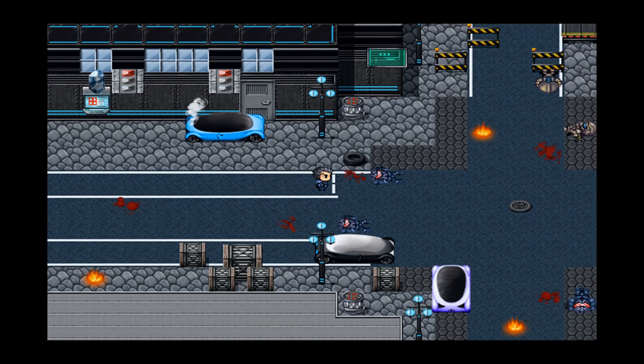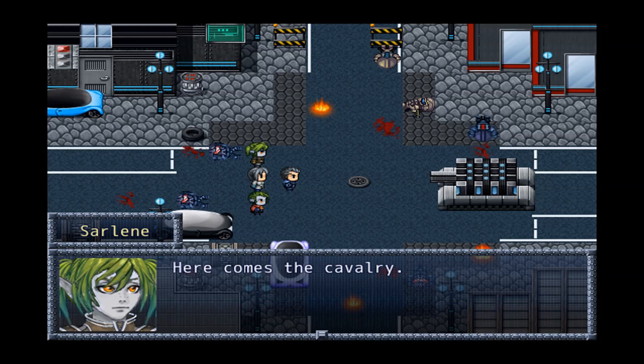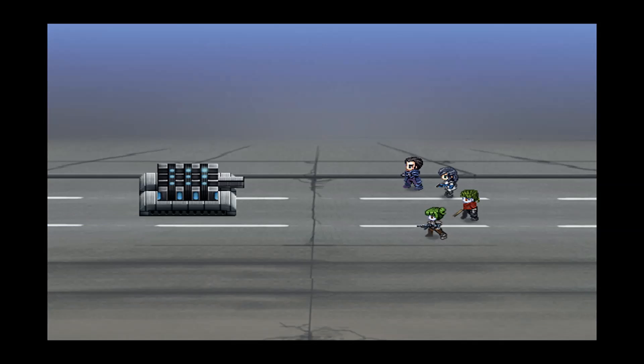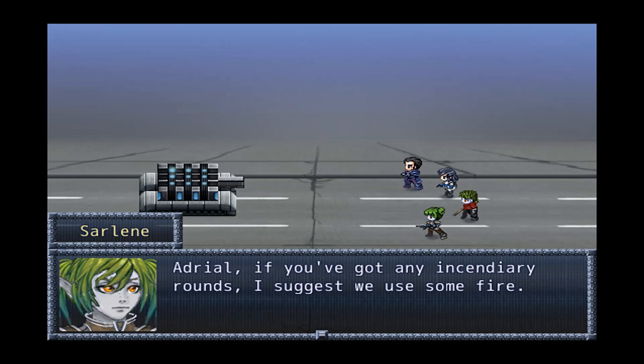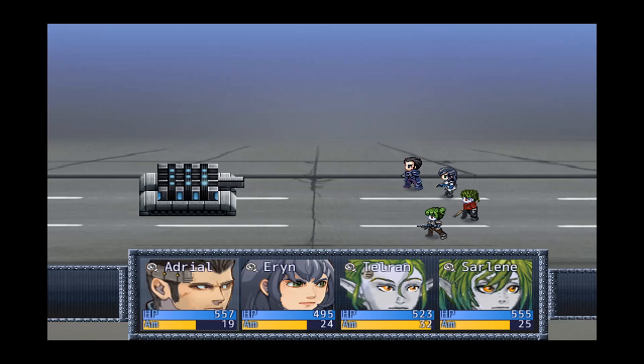Something's going on — a tracked vehicle of some type appears. 'Here comes the cavalry.' Boss time! Avril says: 'We can handle this thing.' Aaron asks: 'Are you sure?' Tilran jokes: 'You should know by now — he's always sure.' Sarlene suggests: 'If you've got any incendiary, I'd use some fire — incendiary against a machine like that could be interesting.' Alright, let's do this!